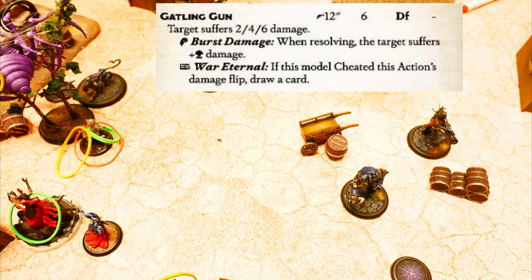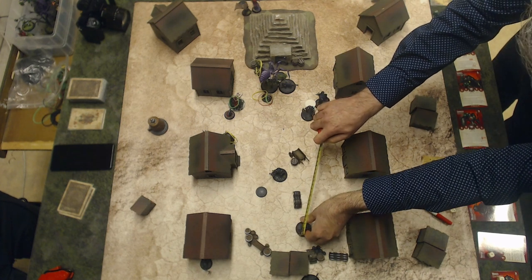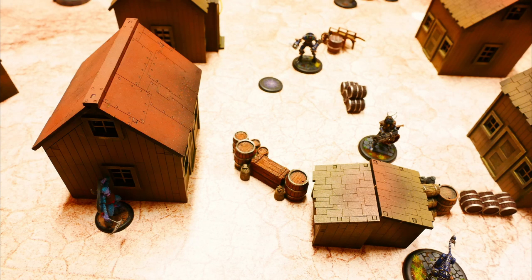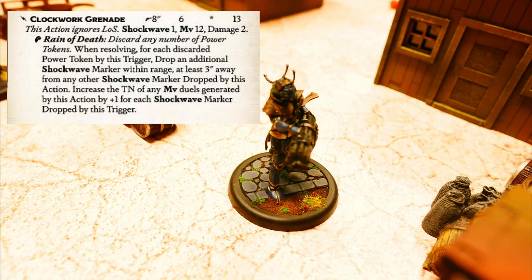Melissa Core activates and shoots at the cat — but it's a miss. Second action, charge. She has run and gun, which means she can actually shoot, so she shoots at the Yokai, but it is a miss. Last action because of fast, shooting again at the Yokai. This is a hit and the Yokai now has one life remaining. Melissa Core has a bonus action though — maybe she can kill the Yokai. Throwing a grenade, but the bonus action fails.